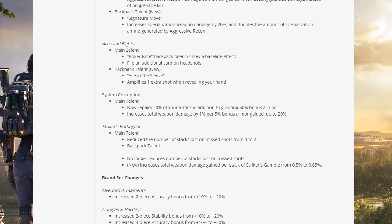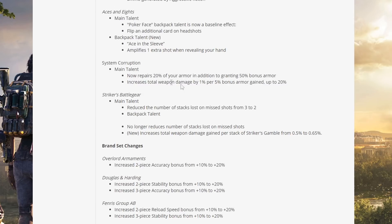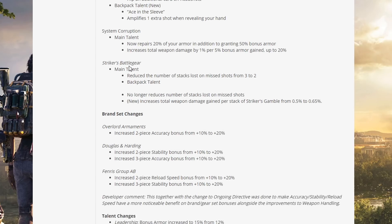Aces and Eights — main talent Poker Face backpack talent is now a baseline effect, flipping an additional card on headshots. New backpack talent Ace in the Sleeve amplifies one extra shot when revealing your hand. System Correction main talent now repairs 20% of your armor in addition to granting 50% bonus armor, and increases total weapon damage by 1% per 5% bonus armor gained up to 20%.